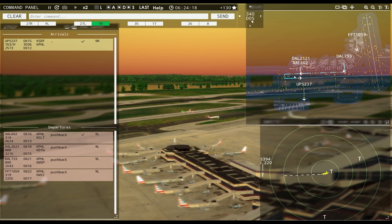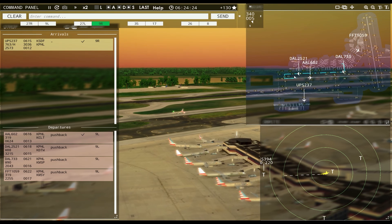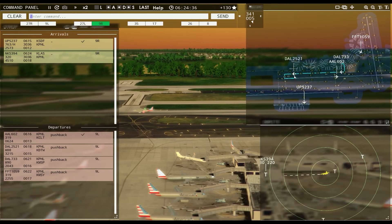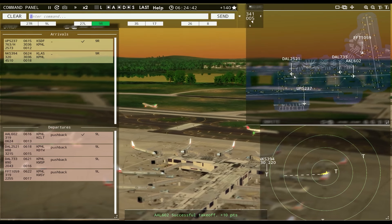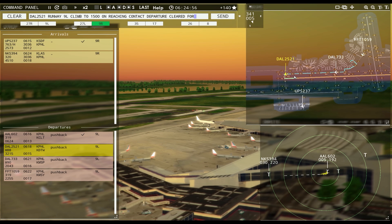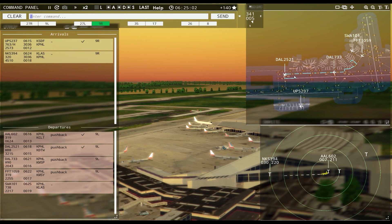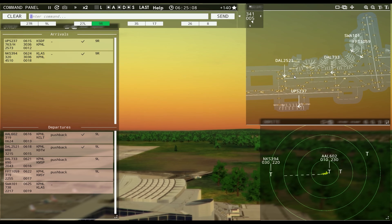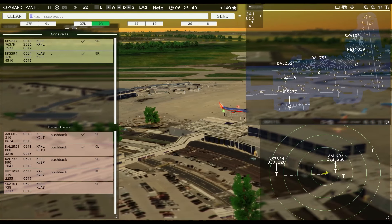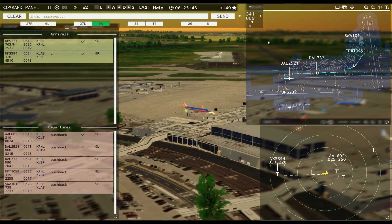I don't know what that PT one is. Spirit Wings 394 with you, runway Niner right. Delta 2521, runway Niner left, climb to 1500, on reaching contact departure, cleared for takeoff. Spirit Wings 394, runway Niner right, cleared to land. Philadelphia Tower, Southwest 101 requesting push and start. Southwest 101 pushback approved, expect runway Niner left.